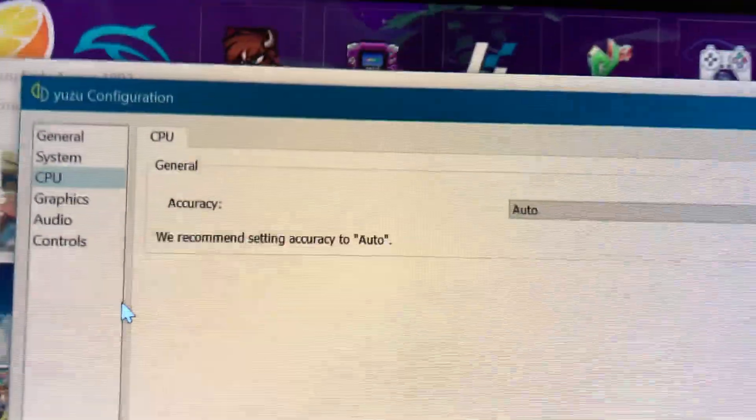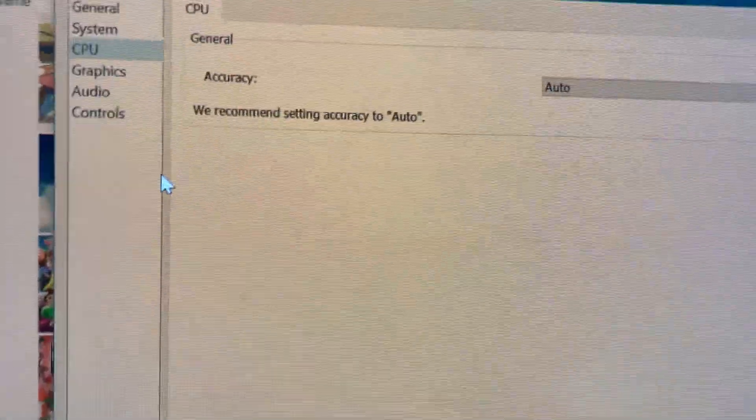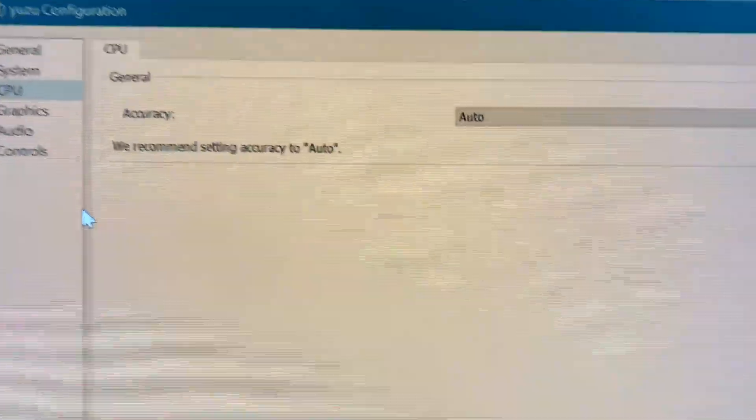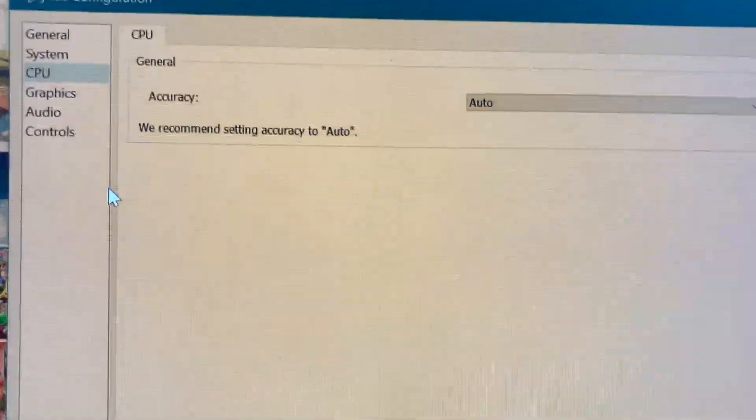For CPU: if it's the early access version, you're gonna leave it at auto. If it's the mainline — which I don't really recommend — you're gonna put it on Save.